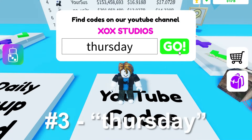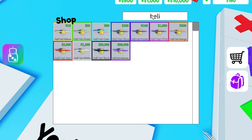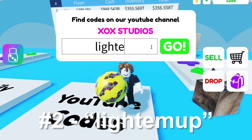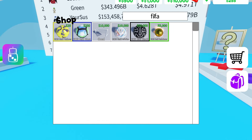Number 3 is Thursday and the code gives you a free item that costs 50,000. Number 2 is Lightamp Upup and the code gives you a free item that also costs 50,000.